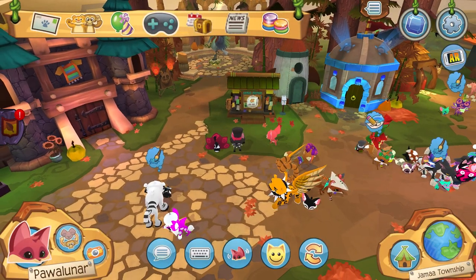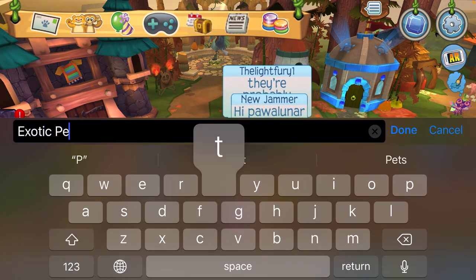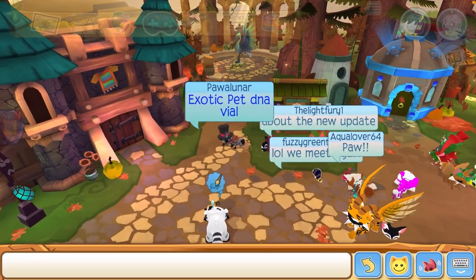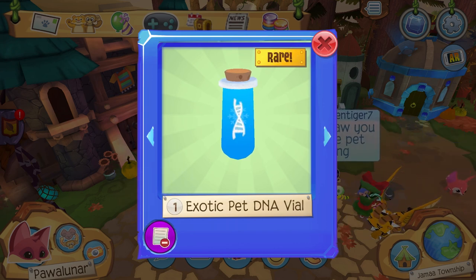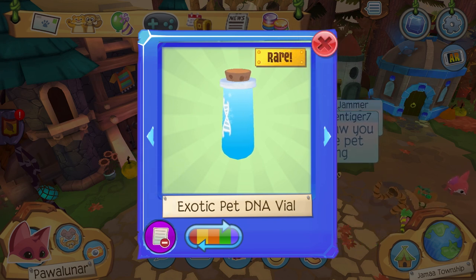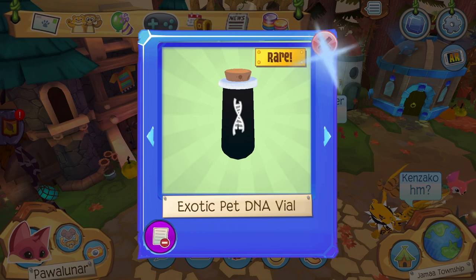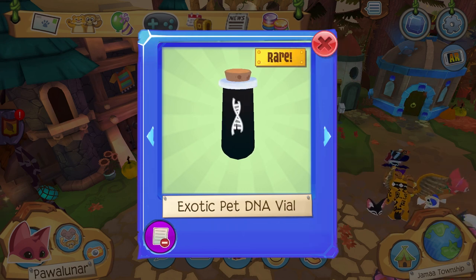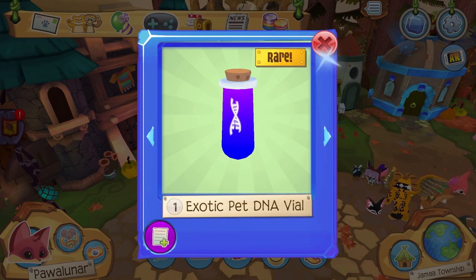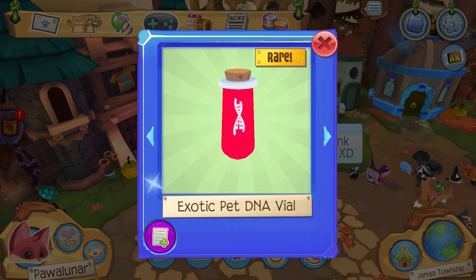A new DNA vial was actually released this month — the exotic pet DNA vial. You can still see the blue DNA vial, but if you switch with the little arrows you see here, there's the glitch blue DNA vial — very, very snazzy. And then we have green DNA vial, of course. And then the next one — a black DNA vial. I kid you not, a black DNA vial. This is the first time in like 10 or so months that they've released a new DNA vial, so this is actually really exciting for me. Then we have the purple DNA vial, and the red DNA vial, which actually has a proper cap now. So that's cool. Honestly, I've waited so long for that cap to be fixed on the red vial, and I'm glad they fixed it now.